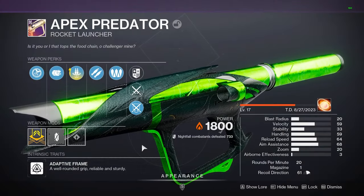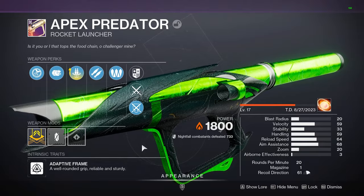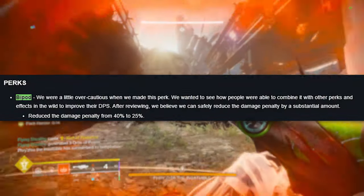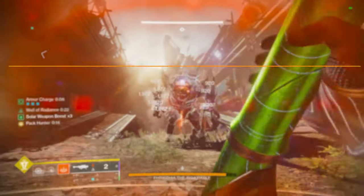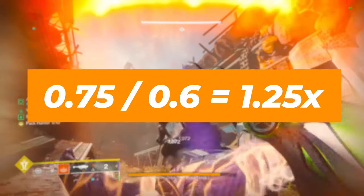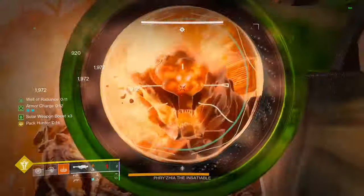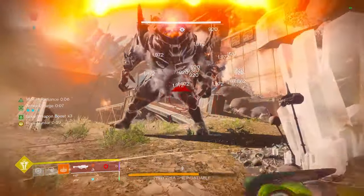There seems to be a lot of confusion around whether bipod is better than bait and switch right now, and more importantly, whether or not you should be using this for DPS during Crota's End and the day one raid. Bipod used to suck because it dealt 40% less damage than just a base rocket. Now it only does 25% less than a base rocket, which is technically a 25% buff, but that still makes it far below something like a bait and switch rocket, which deals 35% more damage than base. The way bipod can make up for this though is by having an insane reserve pool of 14 rockets in something like Apex Predator.